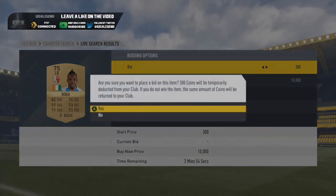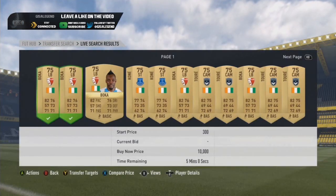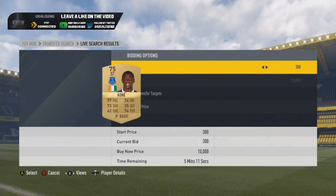With Ivory Coast you've got lots of players — you've got Bokka, you've got Kony, you've got Toure, all in that no-risk bracket.